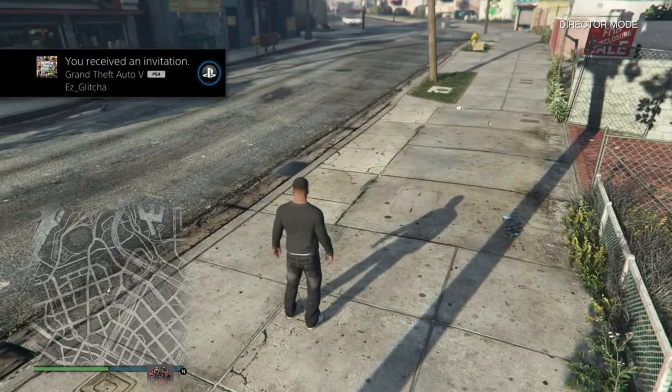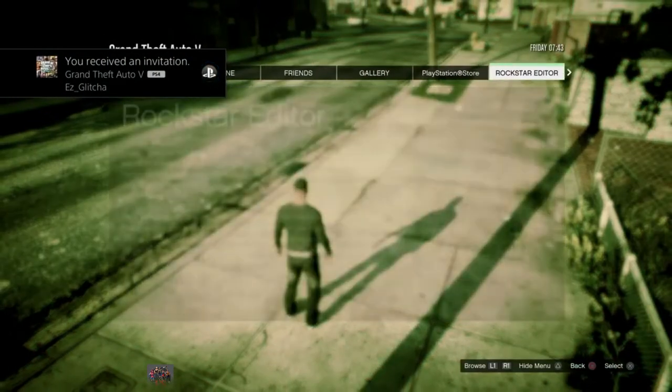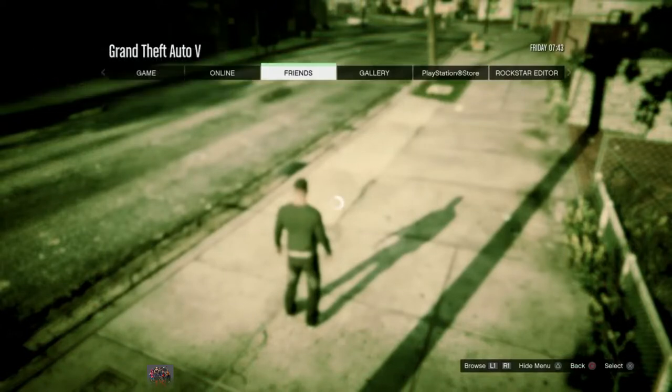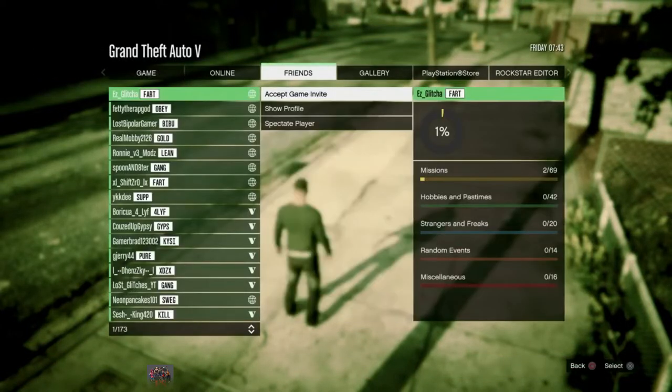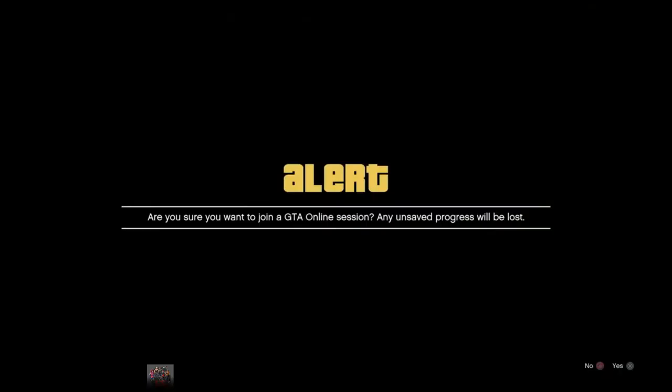You need your friend to be online — showing online. If your friend's not showing online, this won't work. So I'm going to go to my friends list and find my friend. There it is. You see: Accept Game Invite. It needs to say Accept Game Invite. So you want to go ahead and make sure it says Accept Game Invite. Accept it.